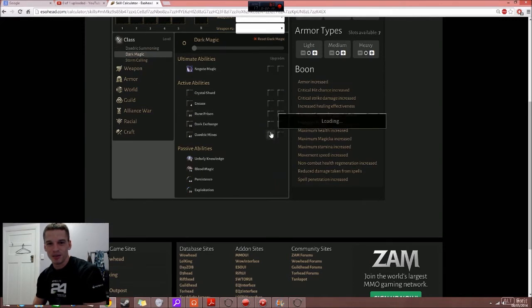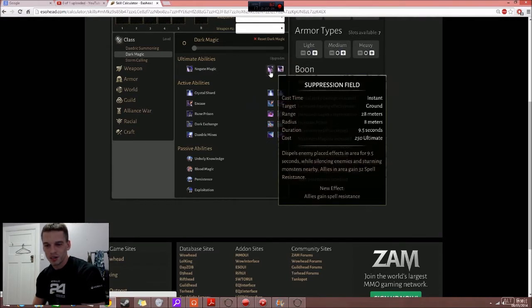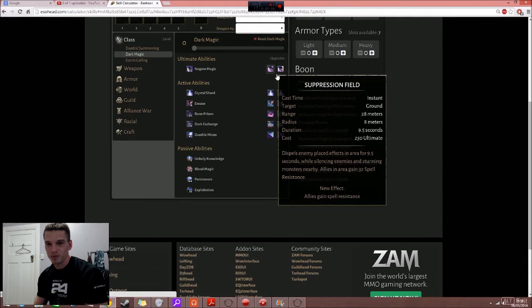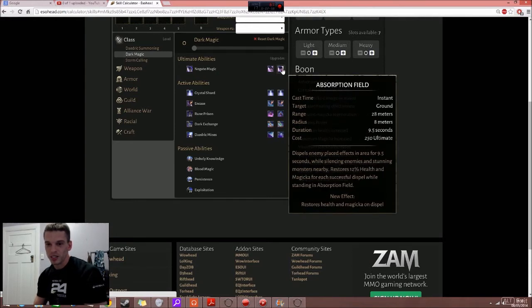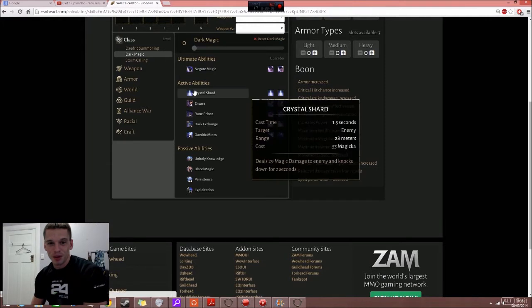In Dark Magic, the ultimate is Negate Magic. The range is 28 meters, radius is 8 meters, duration 8 seconds. It dispels enemy placed effects in the area for 8 seconds whilst silencing enemies and stunning monsters nearby. The morphs extend this to 9.5 seconds and add 32 spell resistance, or restore health and magicka upon dispel. Honestly that sounds like a really crap ultimate — nothing remotely appealing.